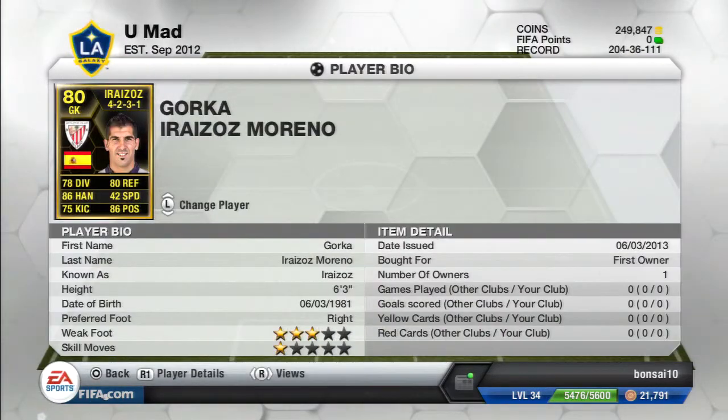As goalkeeper we have this Spanish player with 80 reflexes, 86 handling, 78 diving, 75 kicking, and 86 positioning. He is 6'3" and he's 88-rated, so you might pick him up for a Spanish team.